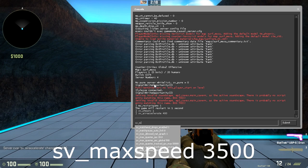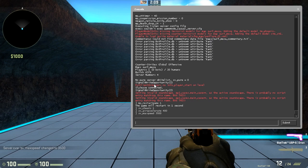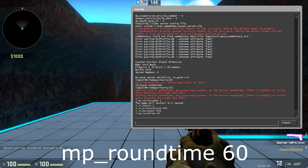Next, type 'sv_maxspeed' and set it to 3500 — I don't think you'll need it any higher than that. Then we want to change the round time. Type 'mp_roundtime' and set it to 60, because as you can see we only have two minutes left. When a round restarts we want 60 minutes to play, and 60 is the maximum you can set it to.